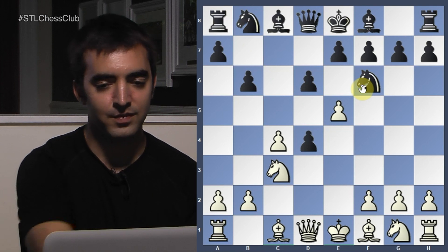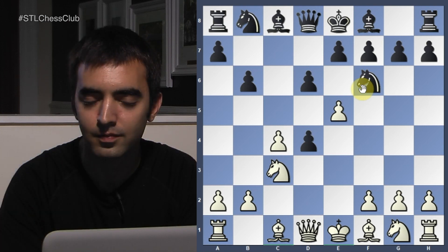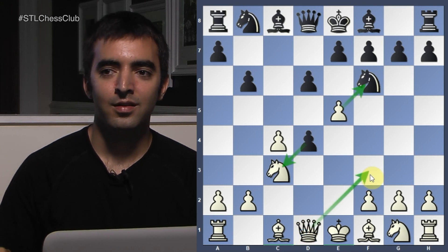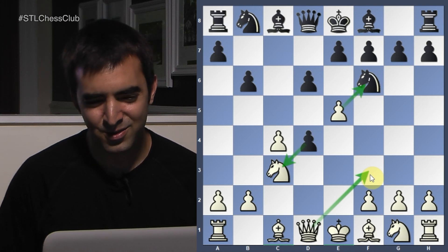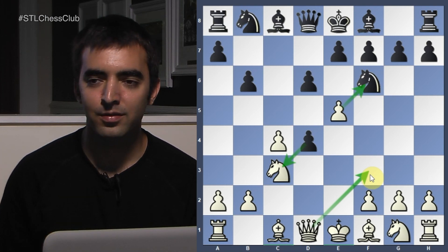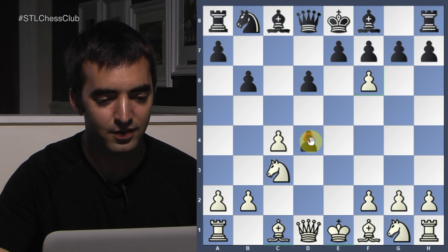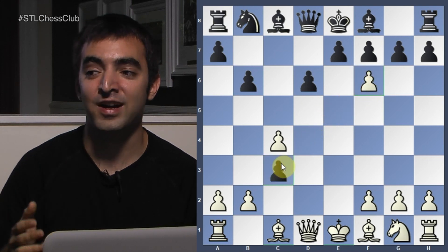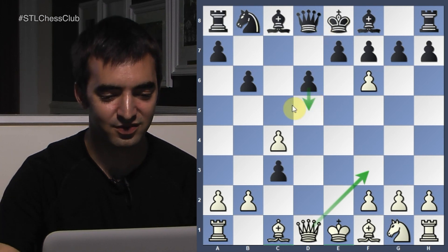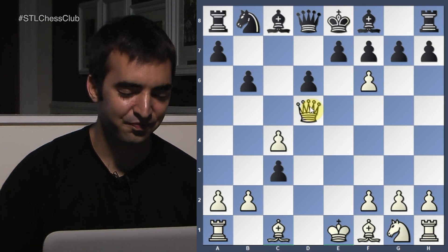She thinks for a bit and takes on D4. Now, you want to trade the knights and then play Queen F3 — you have the right idea but wrong execution. If you play Queen F3 first, it could get messy if Black takes on C3. The simplest approach is to trade knights first. Now Queen F3 looks great, but there's a problem — Queen F3 runs into D5 and the rook is saved. So I had to pivot: if I can't trap the rook with Queen F3, I can trap it with Queen D5.